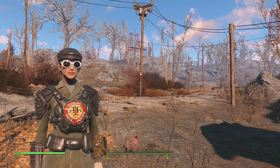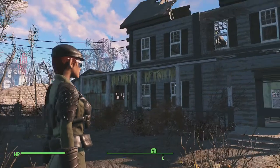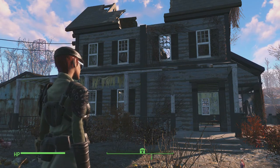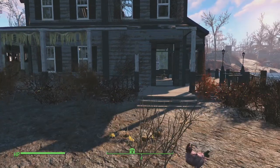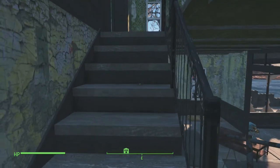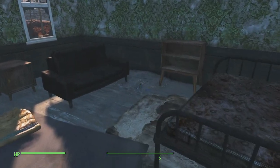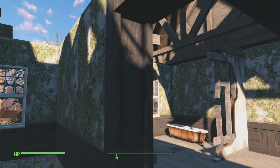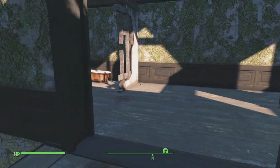Good day, this is 'On a Whim' and we're going to make some repairs on the Taffington Boathouse. The first order of business is to put in an upper floor, or an attic floor however you want to describe it. Our friend Kevin Albert has a very easy and elegant solution using a little pile of dirt and clipping and glitching in a total upper floor, but I have a slightly different approach because we want to be able to utilize this space.